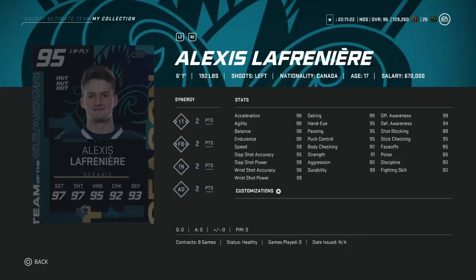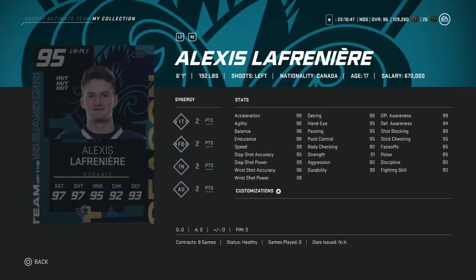Then we've got the 95 Alexis Lafreniere — 6'1", so a size disadvantage to Lucic. 99 skating essentially, but his shot is fantastic: 99 power, 95 accuracy. All hand stats above 95, and awareness stats at 99 and 94. When you pull that together, honestly — this is going to sound weird in this meta — I would rather have the Alexis Lafreniere. Body checking at 90 is not bad, and you're going to be at more of an advantage with that deadly shot even though he is 2 inches shorter. I would go with Lafreniere.